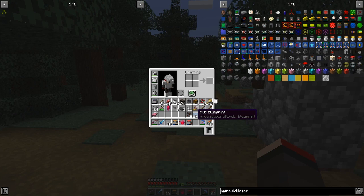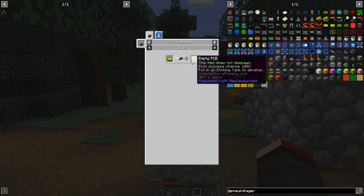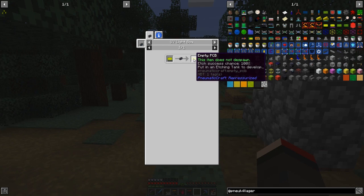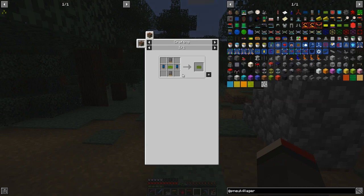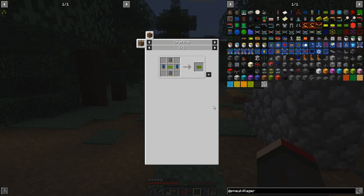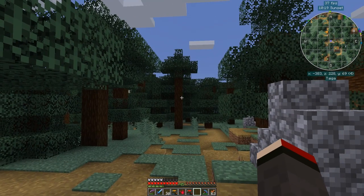This PCB blueprint is used to make a UV light box. The UV light box will turn empty PCBs into etched ones, ready to etch. Then you put those through etching fluid and it'll become an assembled PCB — this is really the core of it. Assembled PCBs with two capacitors and two transistors will give us printed circuit boards. Printed circuit boards are the next item on the list.